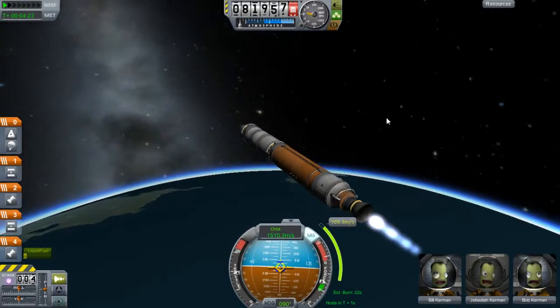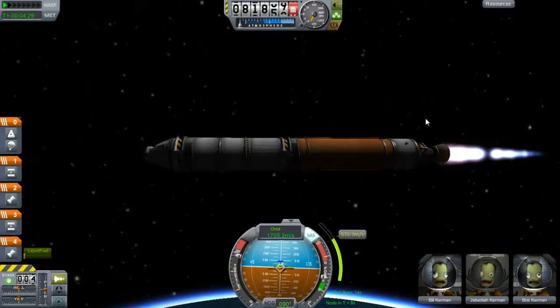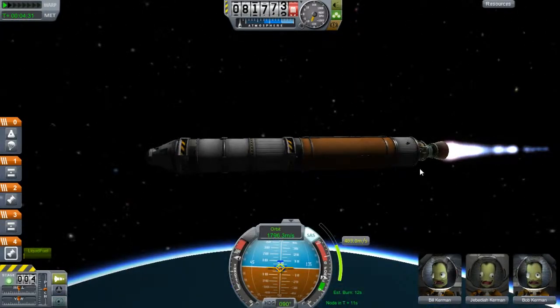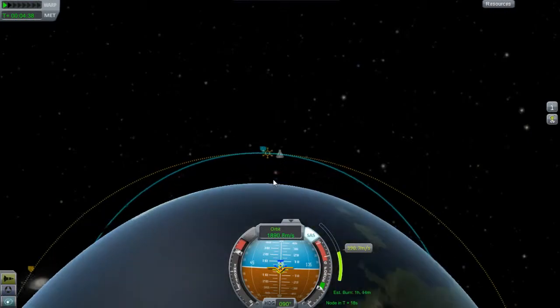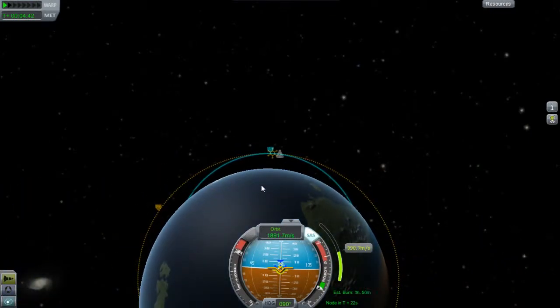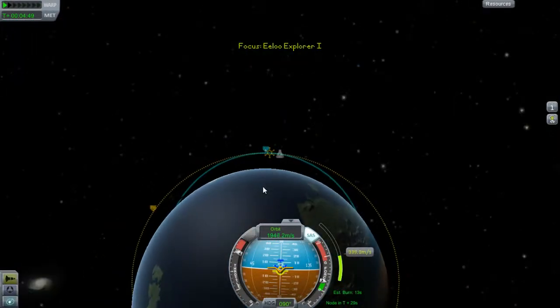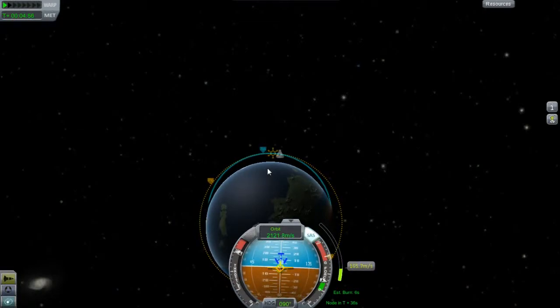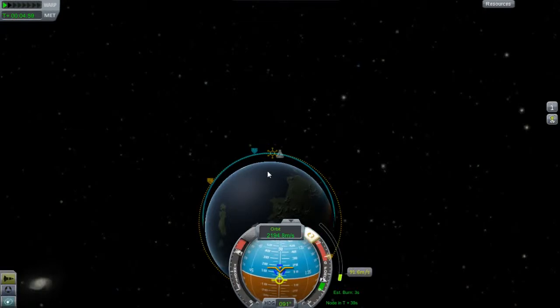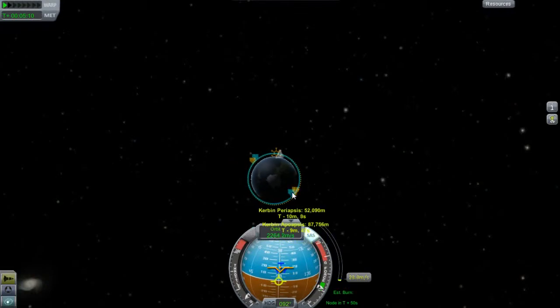Burn it like you've never burned before. Do visual inspections periodically to make sure nothing flukes up. As you speed through the atmosphere, check your trajectory because it may change. As you lose fuel, that's when you separate and move on. I burned a little late there — I wasn't paying close attention to the fuel gauge — but no major problems so far.